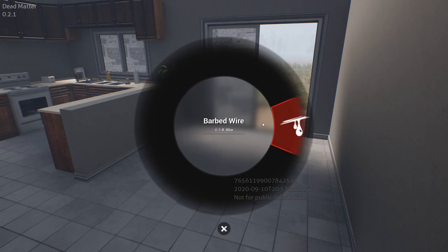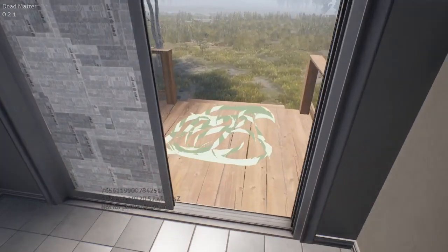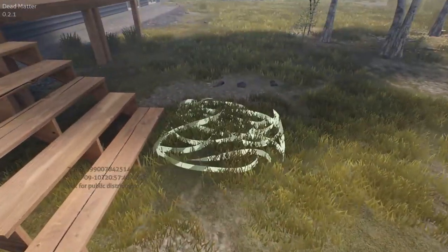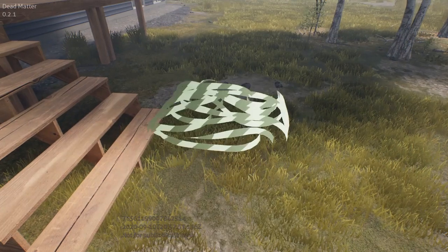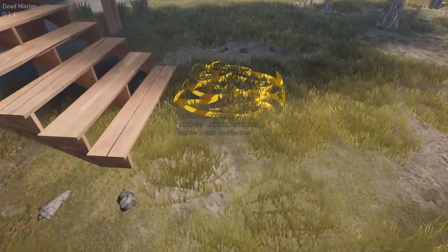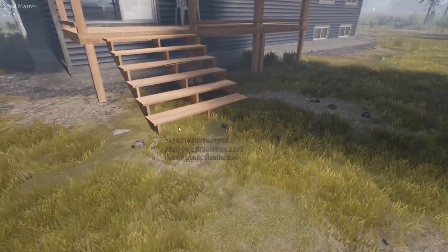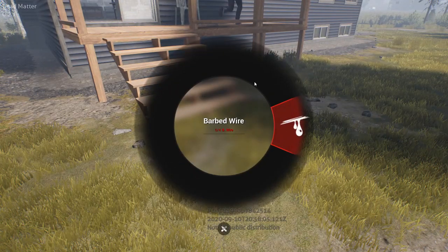Traps, barbed wire — and I have barbed wire, nice. Is the barbed wire supposed to just damage enemies, or something you have to be careful about when walking back into your base? We're not actually sure yet. It could be either way — if it damages you and gets really annoying, probably not. The goal is just to slow zombies and players down, give them a little bit of damage while you're trying to figure out where they are.